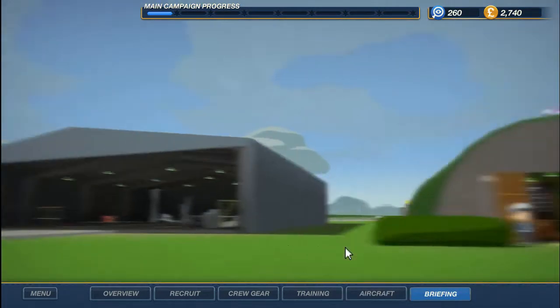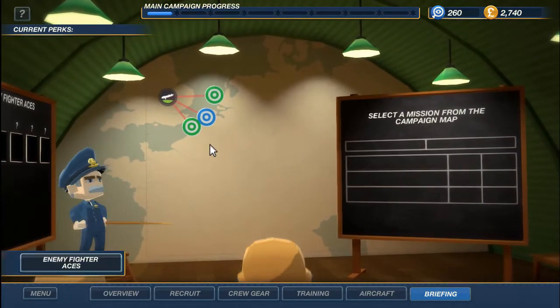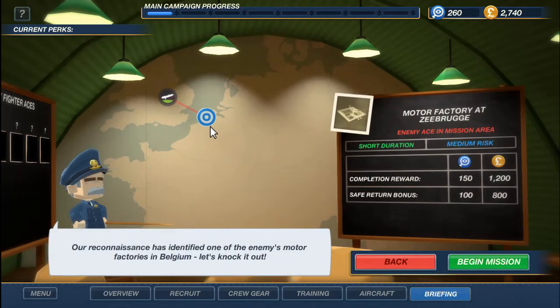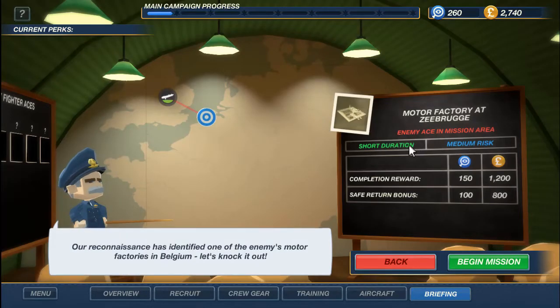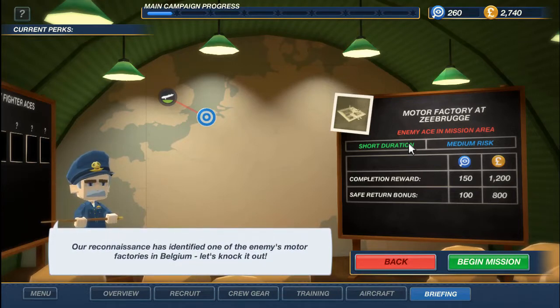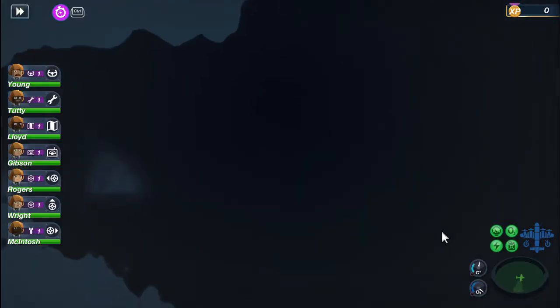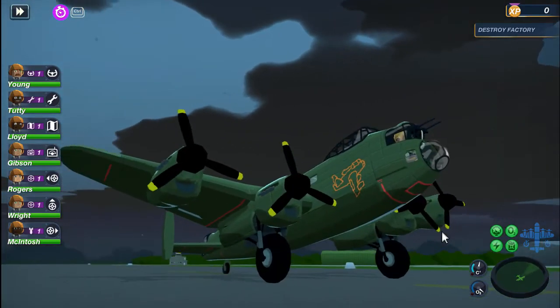Let's see what mission we have. We got a blue one here. Let's see what this is — motor factory. I cannot pronounce that name — Zeebrugge, sorry if I pronounced that wrong. Our resistance has identified one of the enemy motor factories in Belgium. Let's knock it out — that sounds awesome. I like that mission. Let's begin it now. Let's cross our fingers — we don't want anybody dying, almost like Tutty did, our engineer.